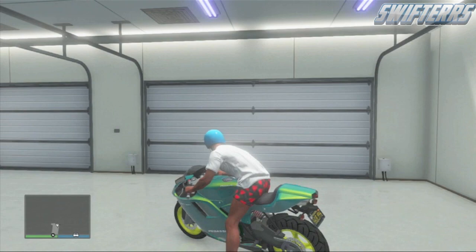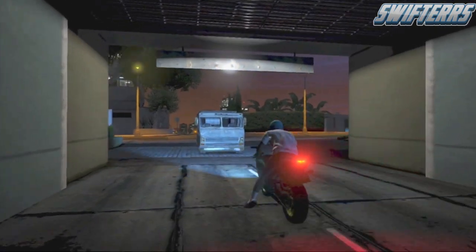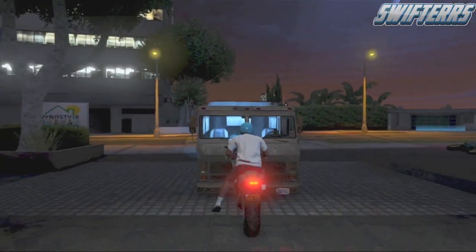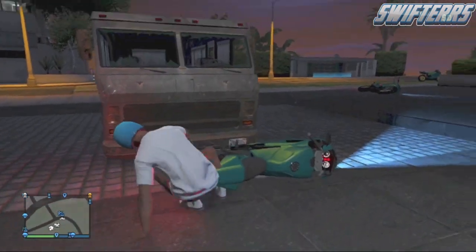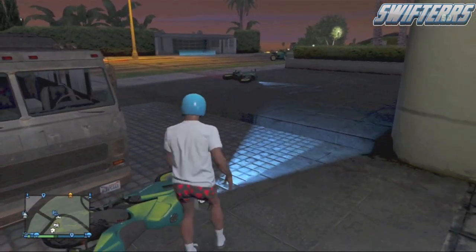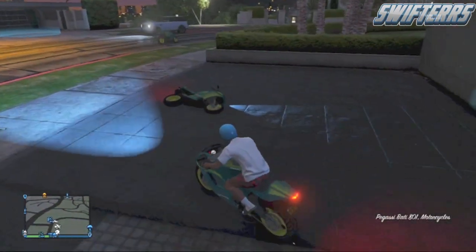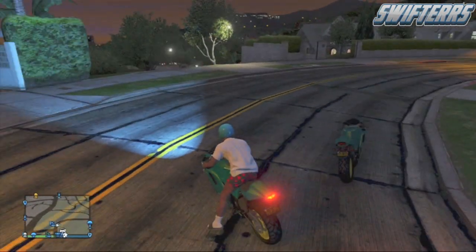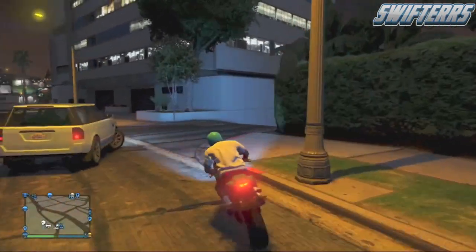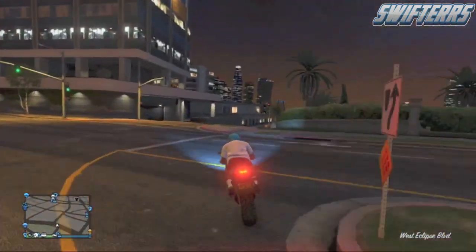As soon as you get on the motorcycle you're going to sell, simply drive it right outside of the garage. As it drives past the RV, it should automatically get bumped up by the RV and you should fall off the motorcycle. This will cause the motorcycle to be duplicated, so get on top of the motorcycle you just fell off of. As you can see, it actually spawned a duplicated version — I guess the glitch just messed up and accidentally spawned two. Simply take the motorcycle you fell off of over to Los Santos Customs.